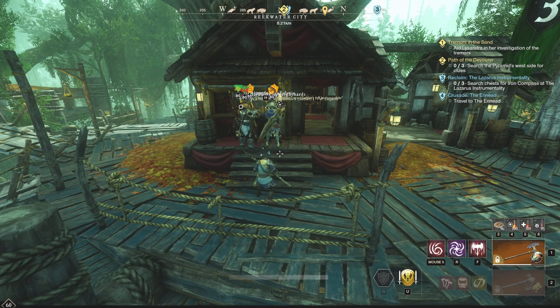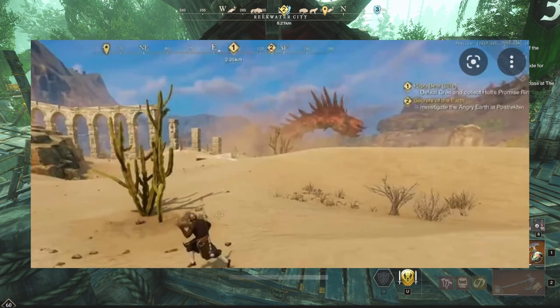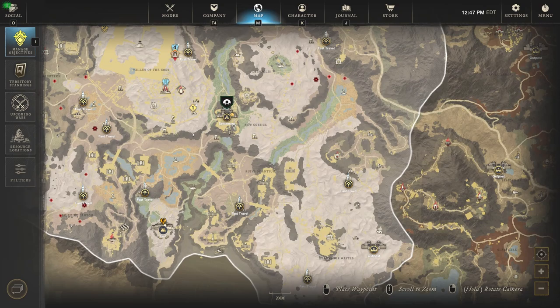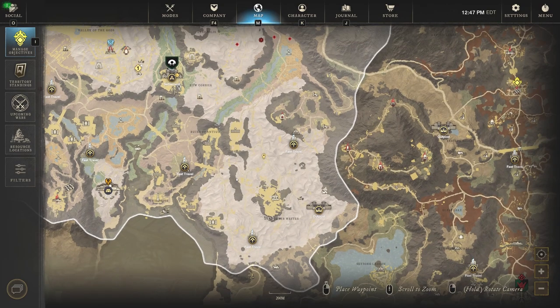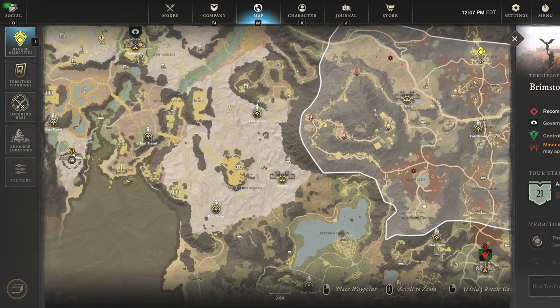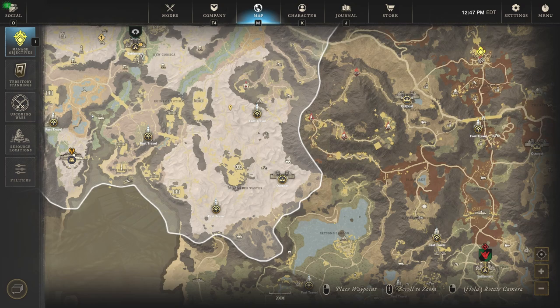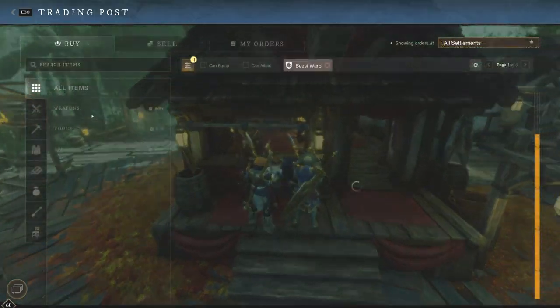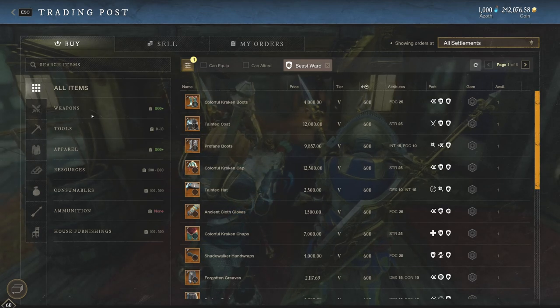This is for the Sandworm Raid Boss that's coming. A lot of people have already seen the Sandworm in reaction videos, or even for yourself if you've gone up to Brimstone — it's a big place and the Sandworm does appear. I believe it's right here on the map. It's just crazy to see this huge worm; you can't kill it, you can just look at it. Well, they are bringing it to a Raid Boss category, so we're going to actually be able to fight it with 10 to 15 to 20 other players. We don't know exactly how many yet.